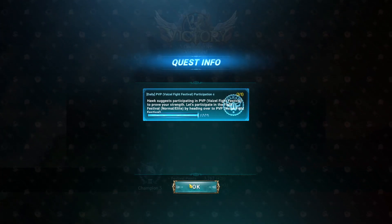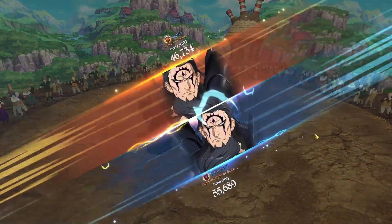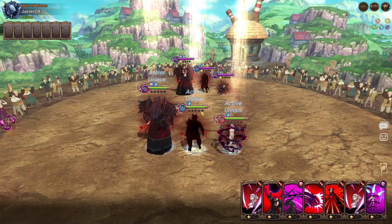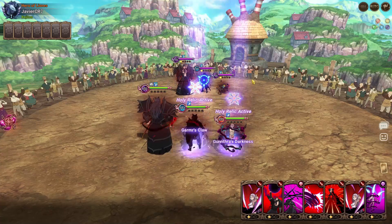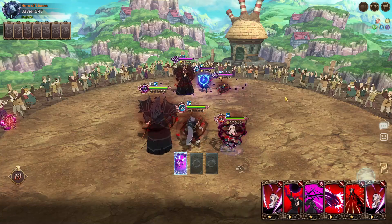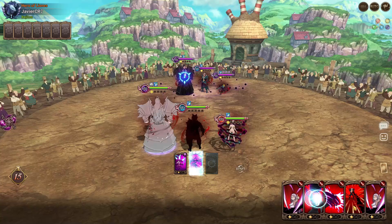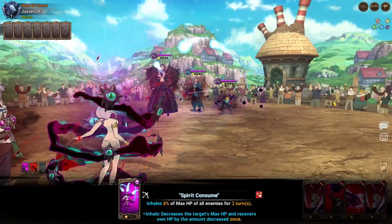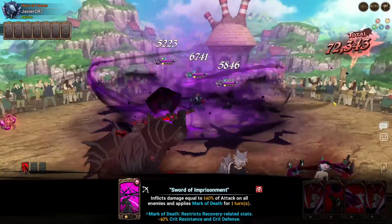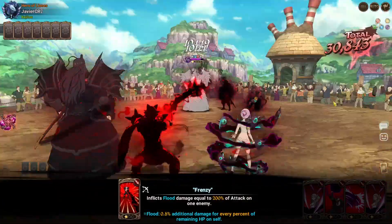Let's hop into the next match. We got another demon team — 326k, most likely another evade food player. This is another evade food player so I'm gonna do the Molascula card, then do single target onto the Demon King. Demon King is the biggest threat on a demon team nowadays; if you can take him out as fast as possible you're going to be doing pretty good.